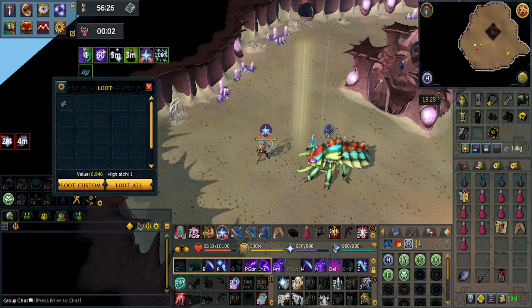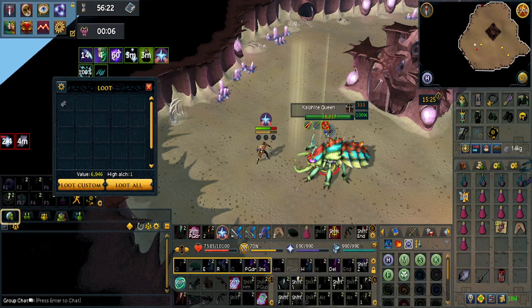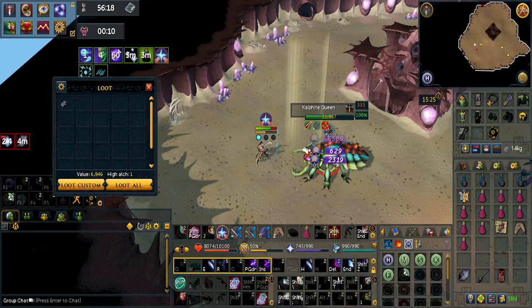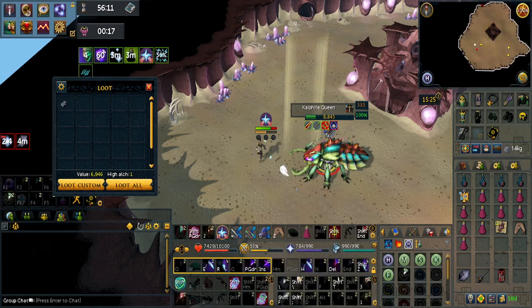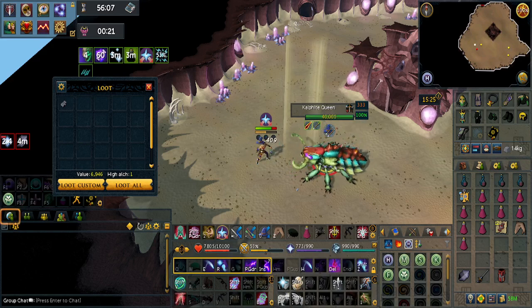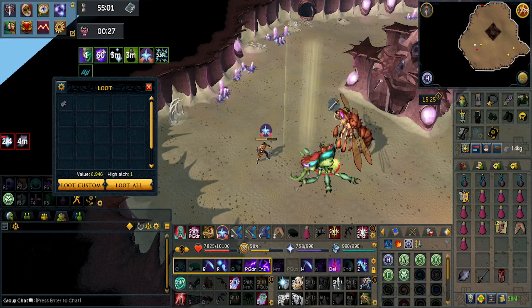The Kalphite Queen is an extremely easy boss fight, as you can tell. Thanks to Necromancy, we're able to AFK it with very fast kills per hour. Previously we had to use Verac's armor, and the Flail was a two-handed sword which was kind of slow, and it was a 50-50 chance of hitting through Prayer.